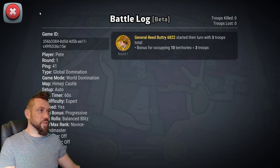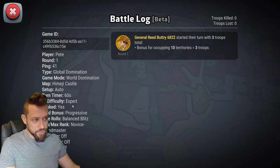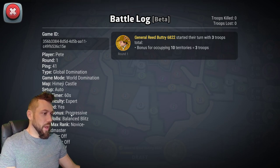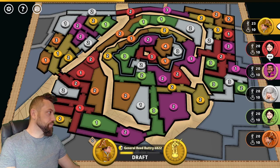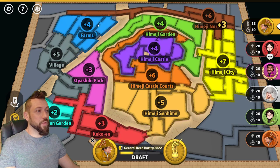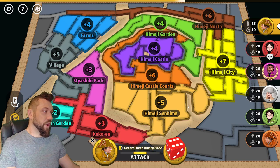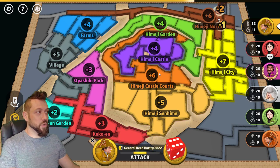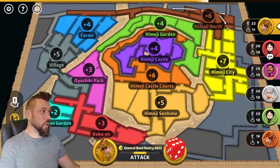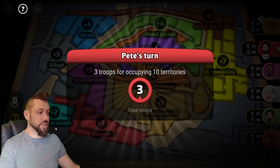Let's go through the settings. First we have Global Domination, World Domination on Himeji Castle, 60-second turn, Expert AI. Progressive cards, Balance Splits, Dice, No Filtering of Rank, No Alliance, No Fog, No Blizzards. I'm in the second position. Here's how the continents break down on Himeji: Farms worth 4, Village worth 5, Oya Shiki Park worth 3, Coco N Garden worth plus 2, Coco N Proper worth plus 3, Himeji Senheim plus 5, Himeji Castle plus 6, Himeji Castle Proper plus 4, Himeji Garden plus 4, North plus 6, and City plus 7.